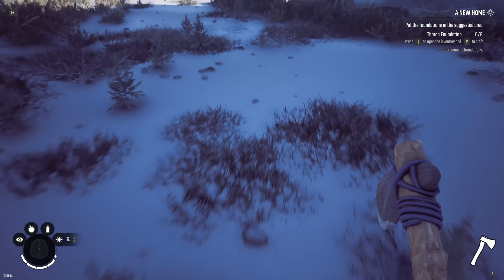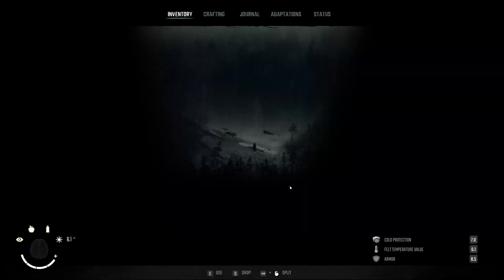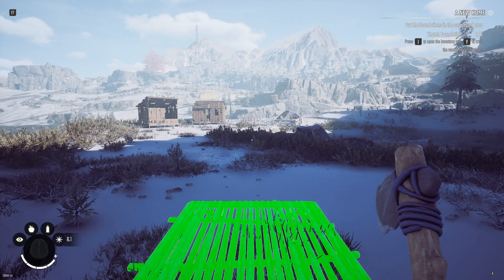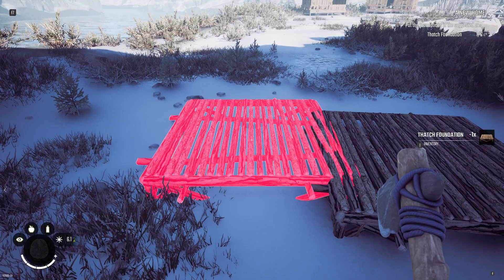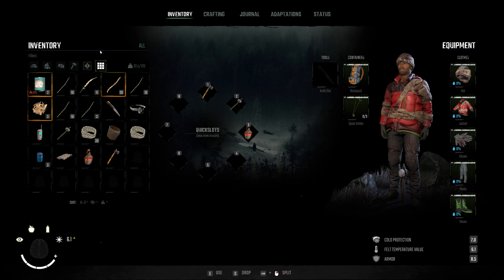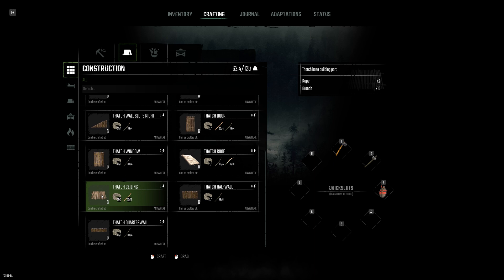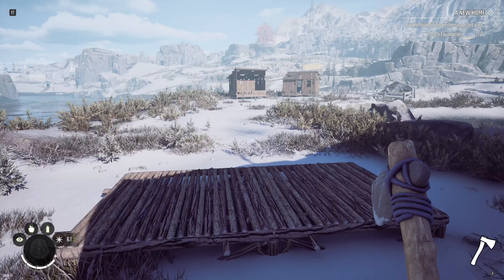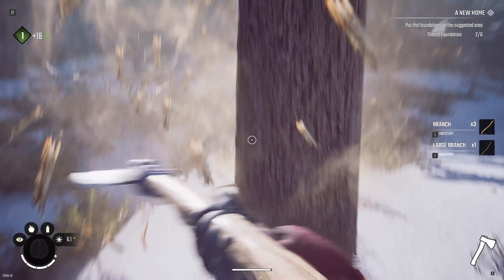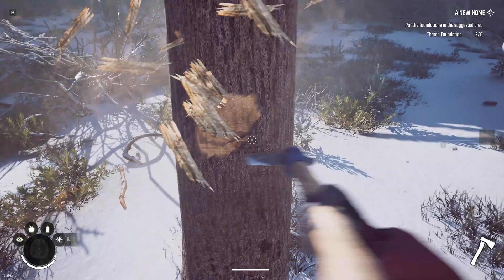It looks like we're building right here. Going to inventory to place foundations — they snap together nicely. We need six total foundations. Let me craft more: base foundation requires logs. It's early morning so we've got plenty of time to get things done before it gets crazy. I'll restart later to check out the other starting options and see if the starting area is the same.